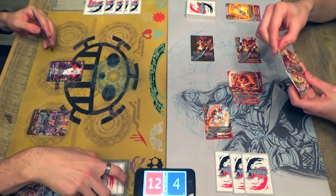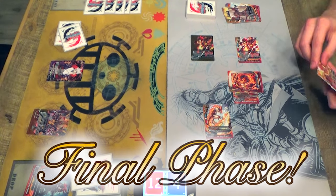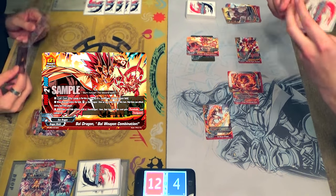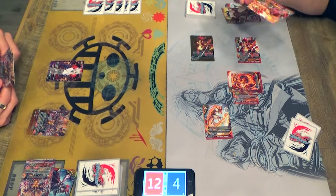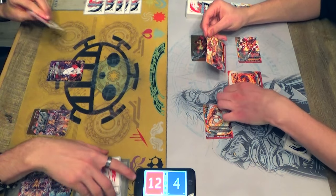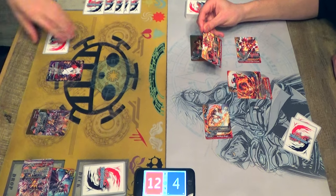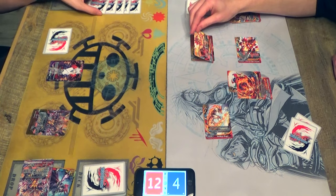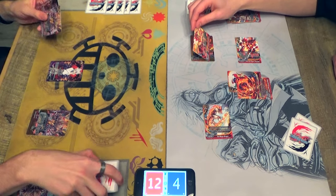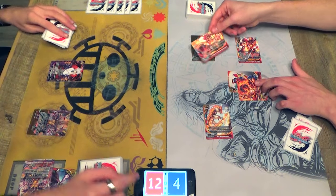I'm going to activate — declare Final Phase! Put this on top of the Sun Dragon. His ability is: when this enters the field I can stand a Sun Dragon item and attack with it during my Final Phase. When this Lynx attacks with the Sun Dragon item, they both get Penetrate and a crit. Jesus. They both get Penetrate and a crit. So I take 6.